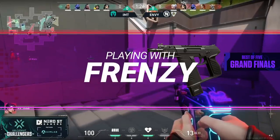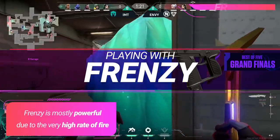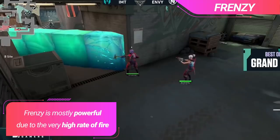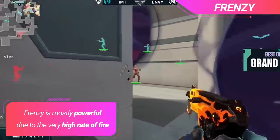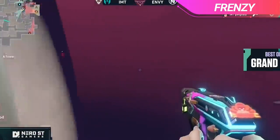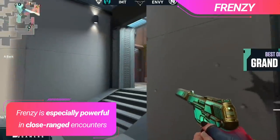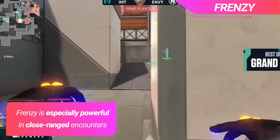Now let's get into the new bread and butter of the pistol round — the frenzy. The reason the frenzy is so powerful is because it pumps out bullets so fast that you're going to be aim punching your enemies and nearly guaranteeing kills. Even if you're not hitting headshots, you'll be pumping out enough damage per second to kill anyone within about 20 meters before they can even think about what happened. And how many bullets it pumps out is such an underrated factor, because that makes trade kills so much easier.